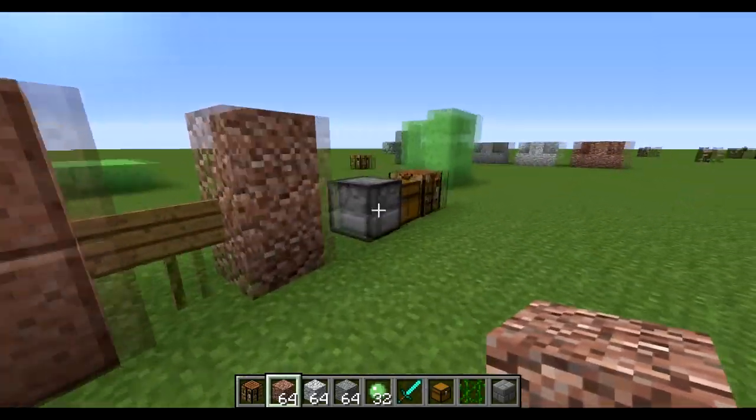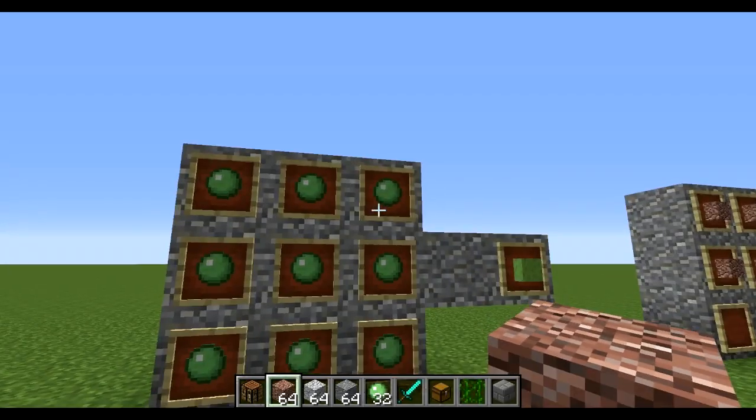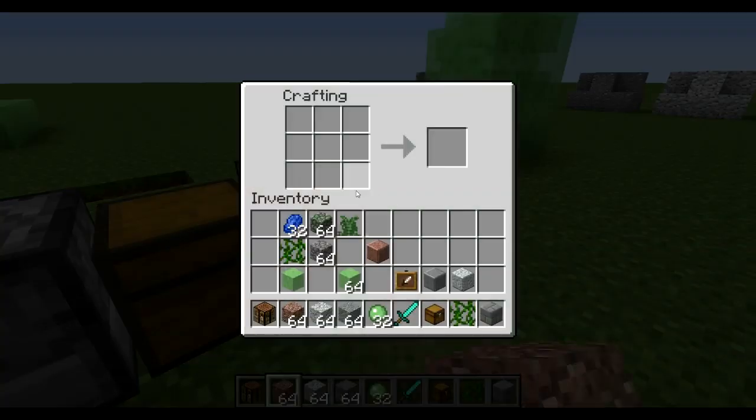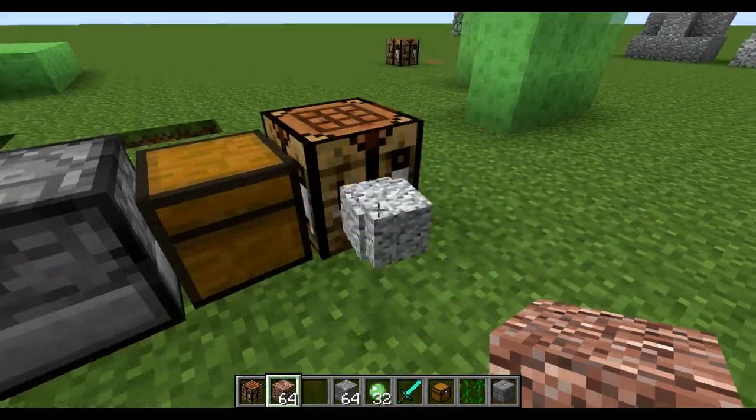I'll show you just in case some of you don't understand — this is pretty much what the crafting table looks like, and that is the outcome. For this, you just need four of these, and you'll get a polished diorite. If you did it with granite, you get polished granite, etc.